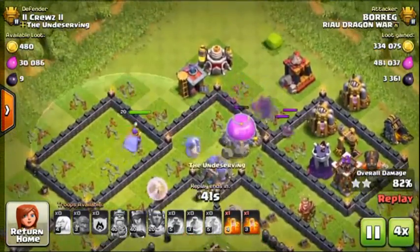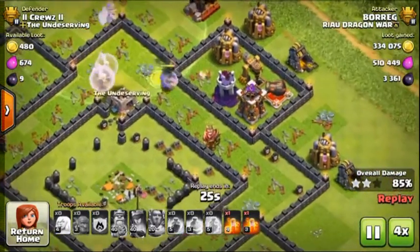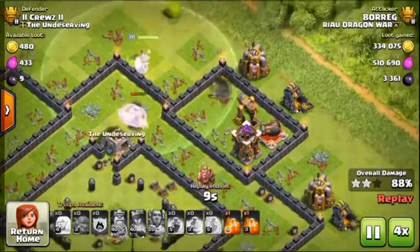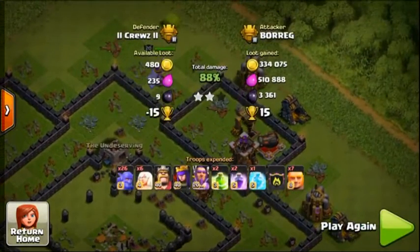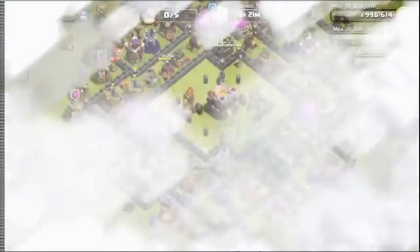Pretty sure it goes down to his Grand Warden. Right now he's just picking off useless buildings, getting up that extra percentage. Once you get over 70% with a 2-star, you get 100% of your League Loot bonus, so he didn't really care. He knew he was getting his bonus. Got some pretty good loot for me — that's a pretty good attack on him.